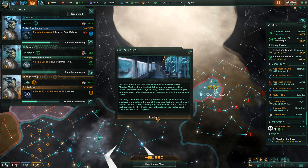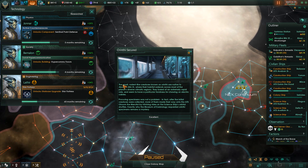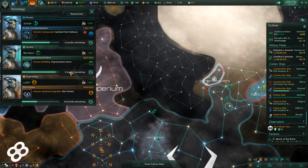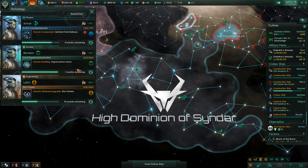We got another biological specimen, and this time the research should help with the hypercoms forum. The small rodent-like creatures known as Orinthi are native to Upsilon 3, where their habitat extends across most of the planet's diverse climatic regions. They breed at an extremely rapid rate and seem to have a particular fondness for chewing on electric cables. Procuring specimens was not a problem - in fact, after the initial creatures were collected, more of them made their way onto the ATS Groom the Merciful by hitching rides on the science ship's orbital shuttles.